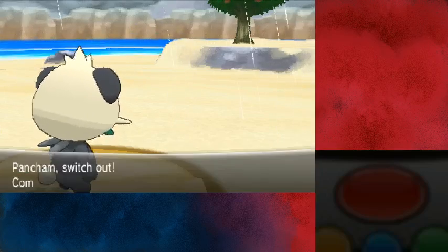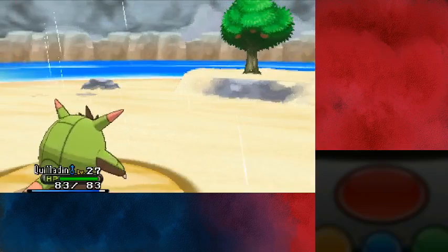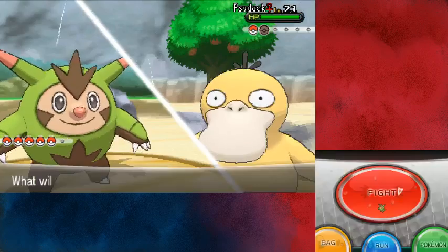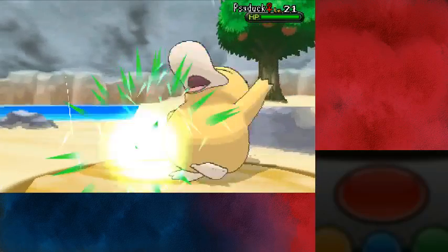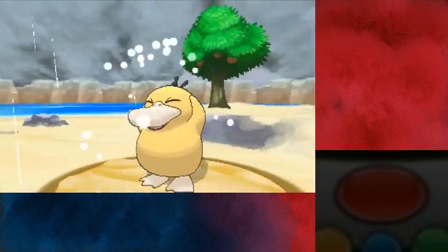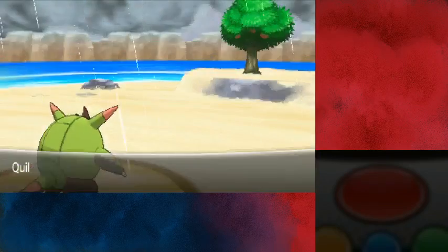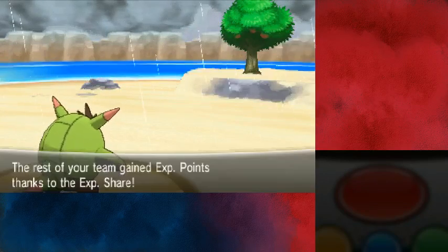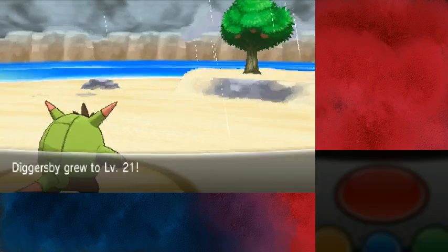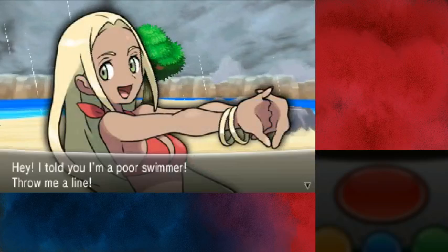Though she doesn't have any Fire-types anyway. We have Needle Arm — that will smash this Psyduck. Psyduck went down! Quilladin is level 28, we're moving on up. Nice. Another swimmer: 'I told you, I'm a poor swimmer! Throw me a line!' No — get smashed.